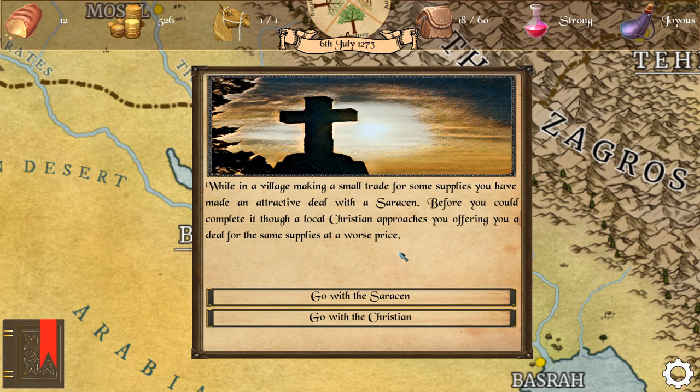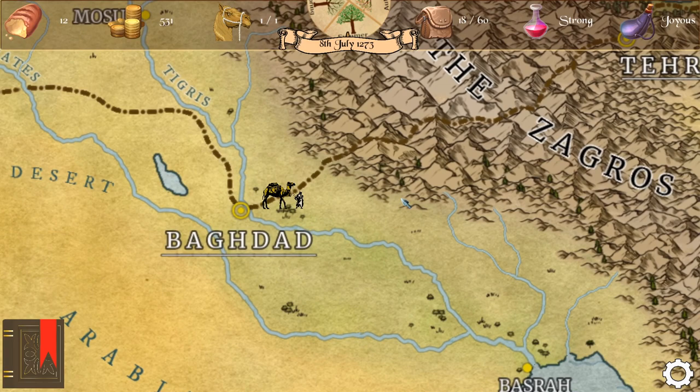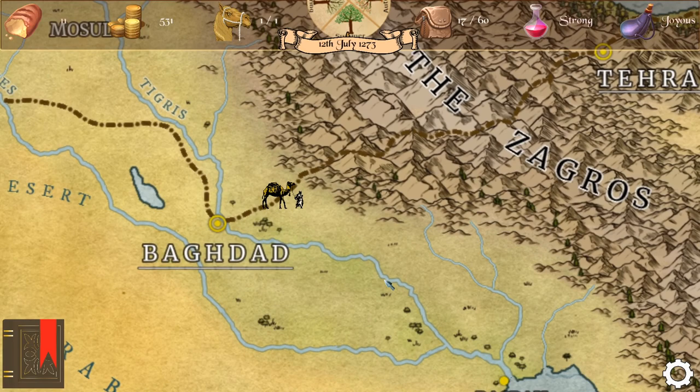While making a small trade for some supplies we made an attractive deal with a Saracen merchant. Before we could complete it, a local Christian approaches offering the same supplies at a worse price. We go with the Saracen — this is a matter of business, not faith after all, and we need to make friends. The Christian takes it rather personally, blaming Saracen taxes on Christians for losing out on the business. How dare you. It's nothing personal — I just wanted money.